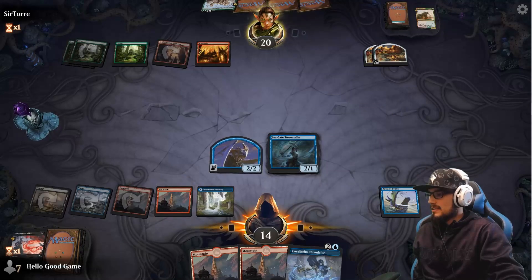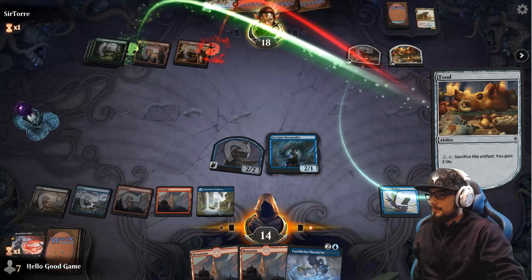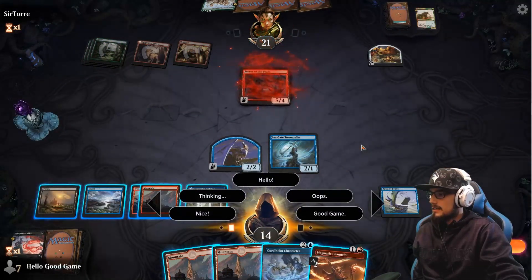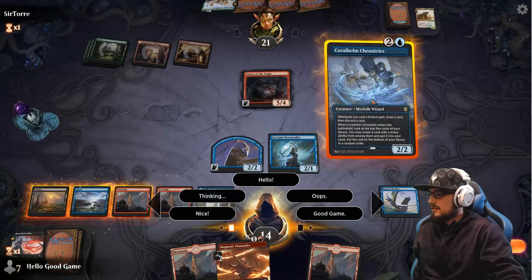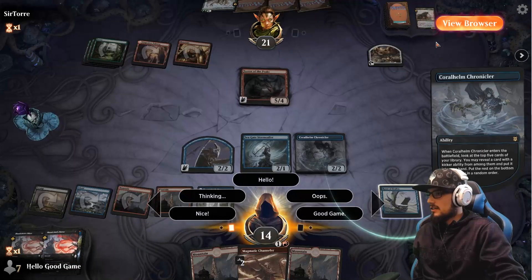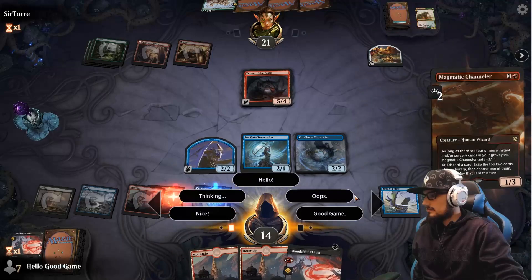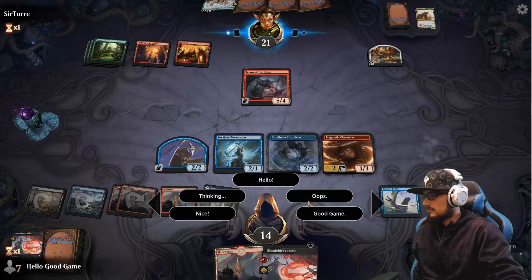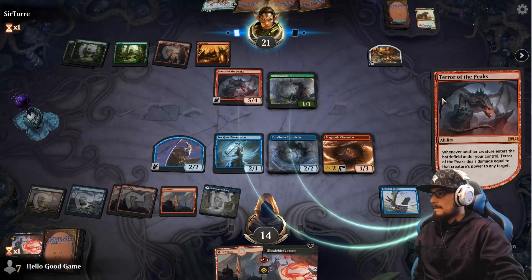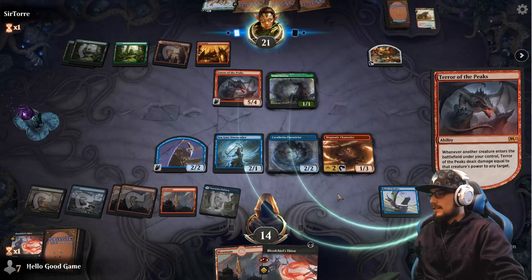That opens things up quite nicely. Let's stack some land, hit for 2 in the air, gain 3 life — up to 21, like it didn't even happen. A big hand though, that's not good. We need Into the Roil, or we wait a turn and destroy it. We can still deal with it, but goodness gracious it's gonna be unpleasant. They play a land for six. It should heal the Stormcrawler unless they know the nether scoot is coming in play.